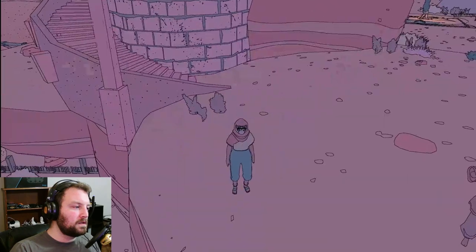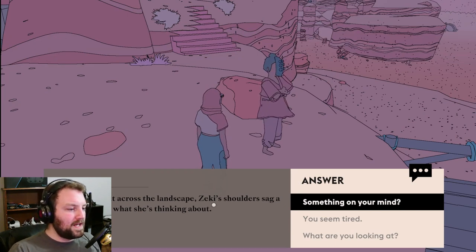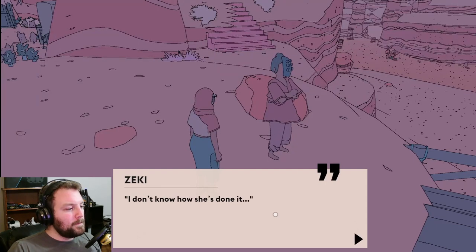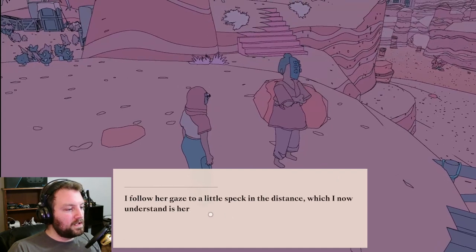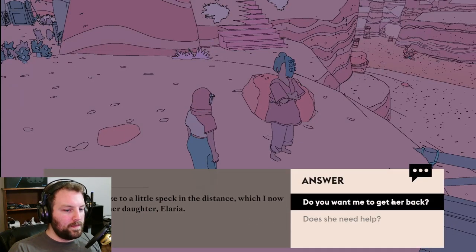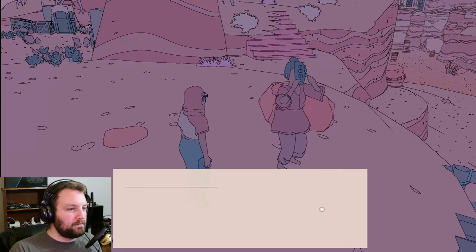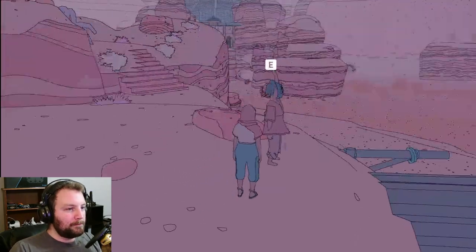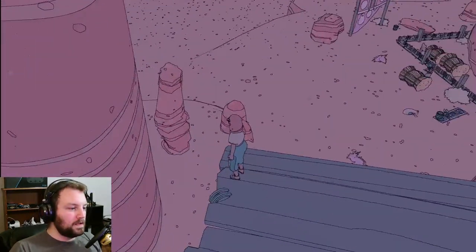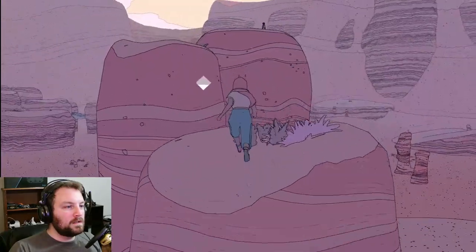Oh, hi person. As she looks out across the landscape, Zeki's shoulders sag a little. I wonder what she's thinking about. Zeki's voice is weakly incredulous. I don't know what that means. I don't know how she's done it - that Elaria over there. I follow her gaze to a little speck in the distance, which I now understand is her daughter. Do you want me to go get her back? Does she need help? No, she's fine. I'll get her. I'm just... parenting. Supposed to know more about that when I'm older. Who are you? Whatcha doing up there? Oh god, I don't think I can make that jump.